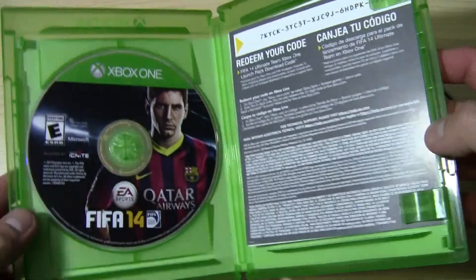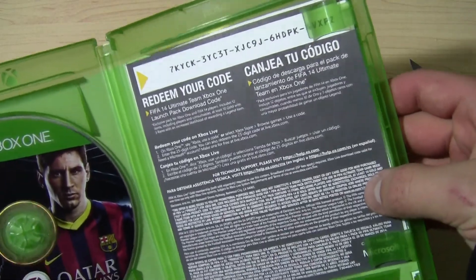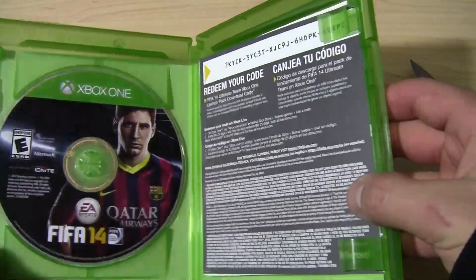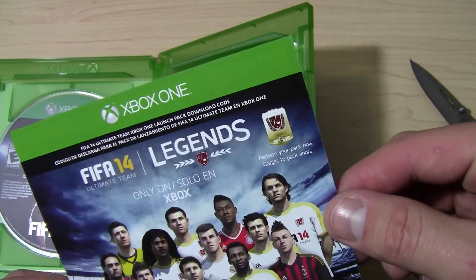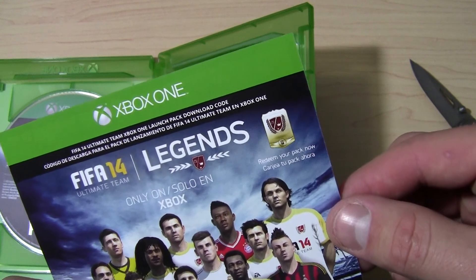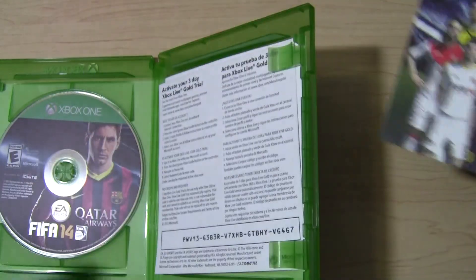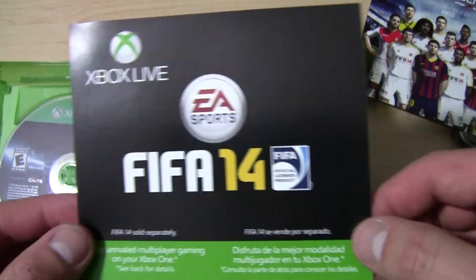And as usual, there's a code — you guys won't be using that because I'll be using that. You got the disc on the left, which is a new feature — I don't know why they're doing that. This code is for FIFA Ultimate Team Launch, FIFA Xbox One Launch Pack Download Code, so I guess I get a pack — cool. I also get a 3-day gold trial.